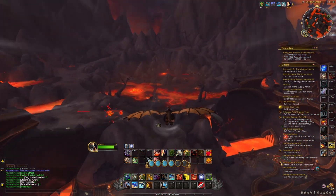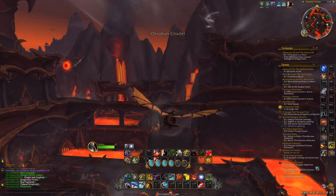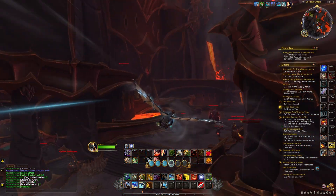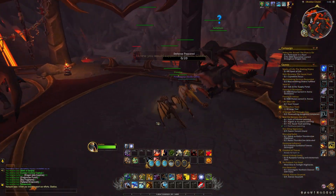This farm gets even better when there's an elemental storm going on in the area — that also counts with the Cobalt Assembly as well. When there's a storm in the area you're going to get the elemental overload, and if you're curious about what to use that for, I also have a guide on that. I'll link it in the description.